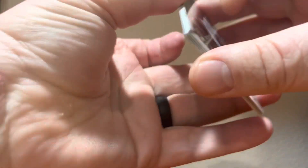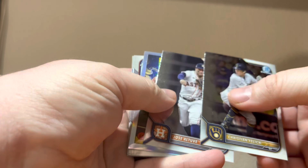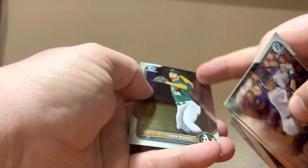Fifty dollars a pop to really only get the 10-card Mojos, because all of the other packs are Vets and Rookies — you can't even get any prospects. Khalil Watson came to the league — I like those. Old Ben Cho. Max Muncy with some awful print lines.